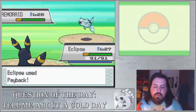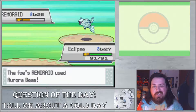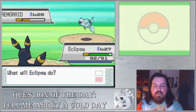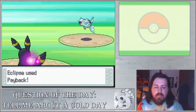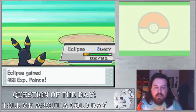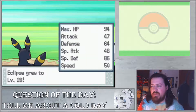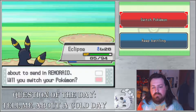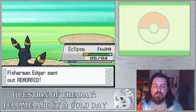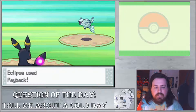Payback is really our best move. Aurora Beam shouldn't do too much, just because we've got really good special defense on this Umbreon. This person has another Remoraid - Remoraid's not that terrible of a Pokemon to take down, it really isn't.